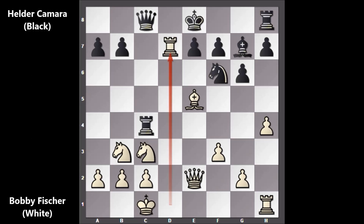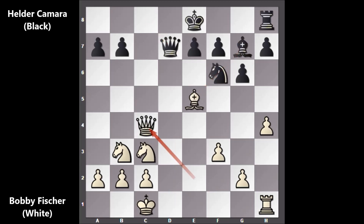Let's check out the other possibilities: if capturing back with the Knight, then Bishop takes on G7 and black is losing. And if Queen takes on D7, then Queen takes on C4 and once again black is losing — deflecting the Queen and capturing the rook.